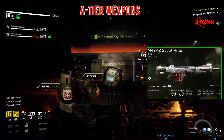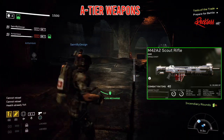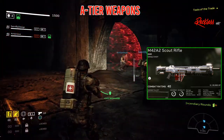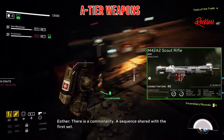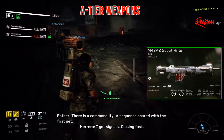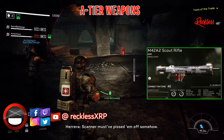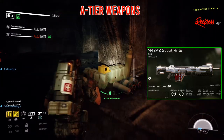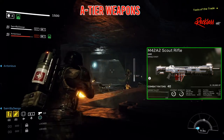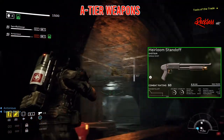Next, let's move on to the M42A2 Scout Rifle. It is a single shot DMR. It has an accuracy of 90, stability of 72, damage of 613, reload time of 1.7, max ammo of 100, stumble chance of 60%, fire rate of 1.7, mag capacity of 10, and a weak point damage of 300%.